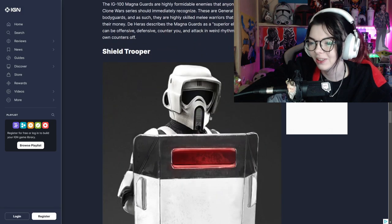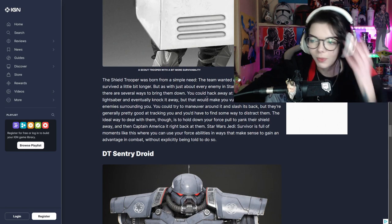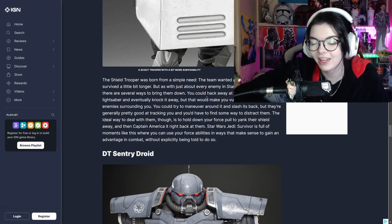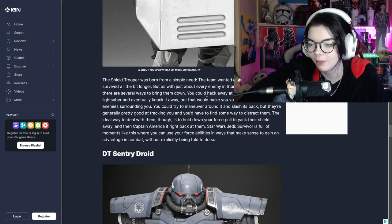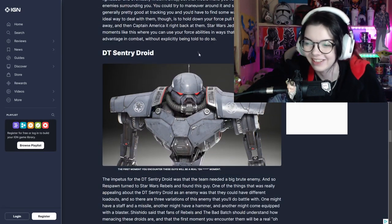Shield trooper - look at him. I love the scout trooper helmet, it makes me so happy. Shield trooper was born from a simple need - the team wanted a scout trooper that survived a little bit longer. But as with just about any enemy in Jedi Survivor, there are several ways to bring them down. You could hack away at their shield, try and maneuver around it and slash its back - but they're pretty good at tracking you. The ideal way to deal with them: hold down your force pull, yank their shield away, and Captain America it right back at them. That's so cool - I'm so excited for this game.